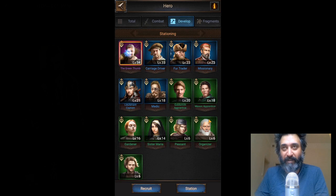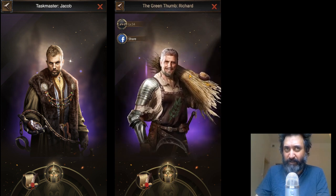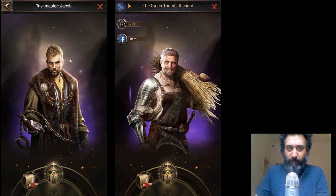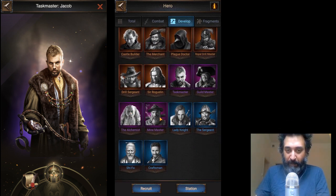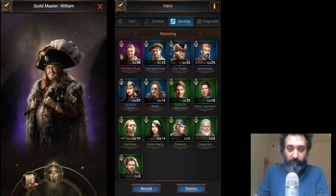Everybody in the game receives Green Thumb at the start, in the new version that is slowly making its way throughout the entire game. Green Thumb is a bit glitched as far as I've heard, so don't ask me what's wrong with him. But everybody in the game gets Green Thumb probably in the first couple of days of playing. And then there are four others: Taskmaster, Guildmaster, Alchemist, and the Mine Master. All of these are focused, obviously, on one sort of production. Mine Master is for marble, Alchemist is for iron, Guildmaster is for trade, Taskmaster is for wood, and Green Thumb, of course, is for food.